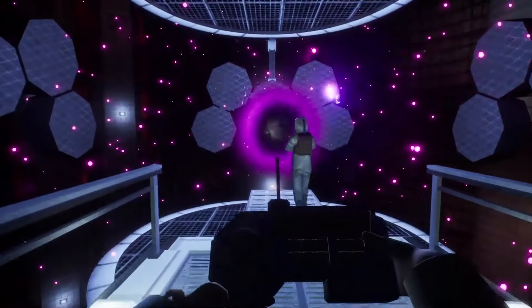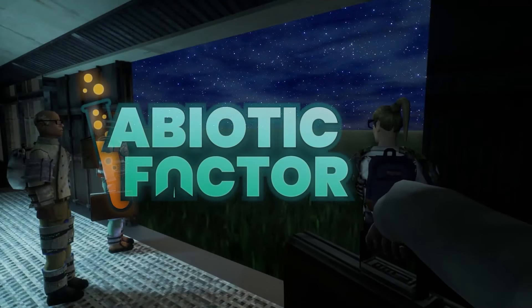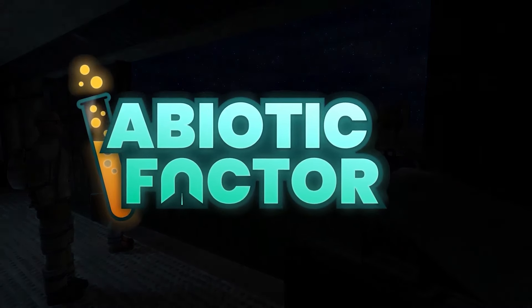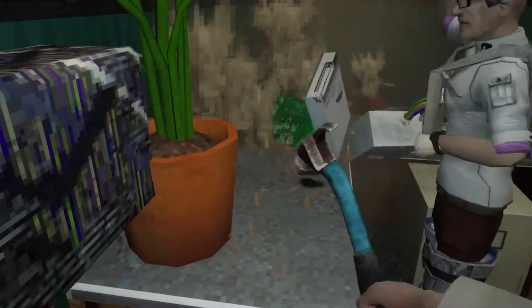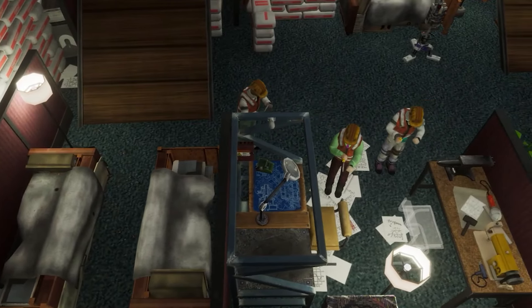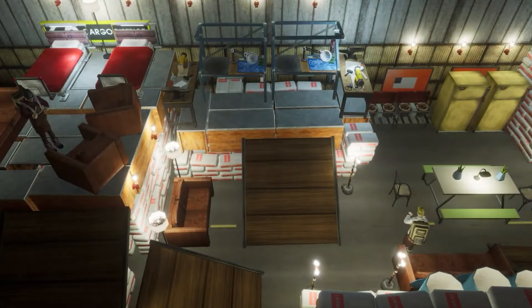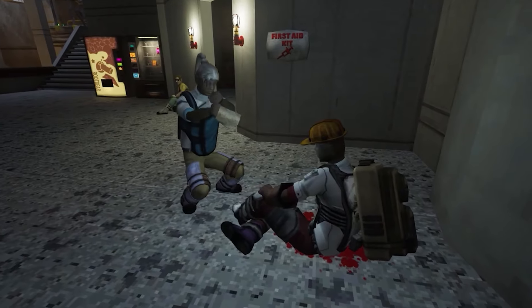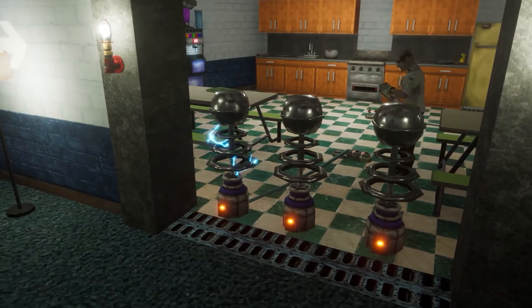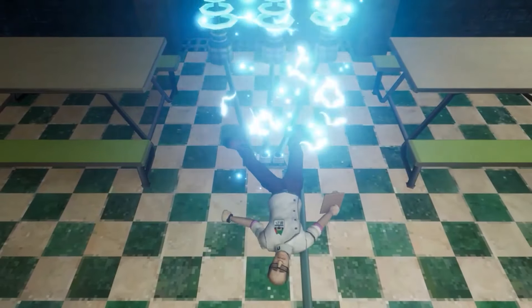Hello and welcome back to another character creation video. My name is Lumina and today we're having a look at Abiotic Factor. Abiotic Factor is a survival crafting experience for 1-6 players set in the depths of an underground research facility. Caught between paranormal containment failure, a military crusade, and chaos from a dozen realms, the world's greatest minds must survive against the universe's biggest threats. This may sound familiar, this may look familiar, and this may even seem familiar — that's because it's basically Half-Life, but without Gordon Freeman.